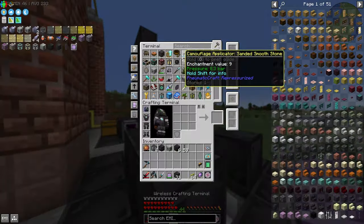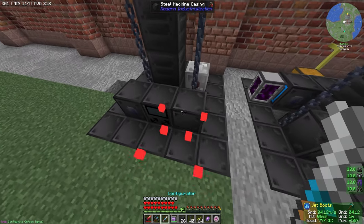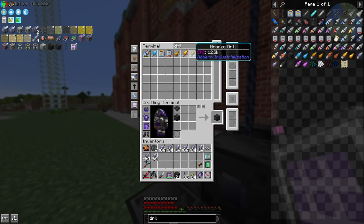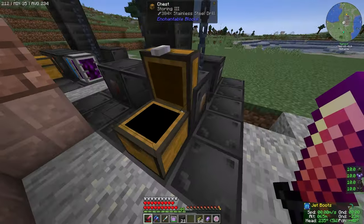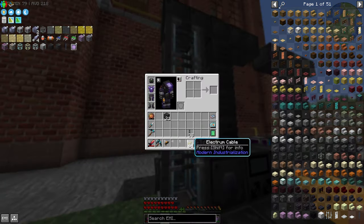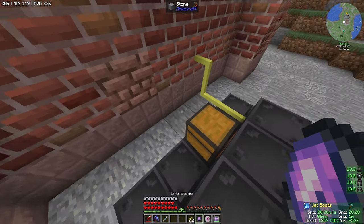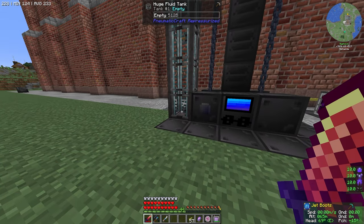We also need an item input hatch — this is why we bring the wireless terminal. So we'll do energy, fluid output, and energy right there. That should be a valid structure. It has to go down one more block. Now you're valid — perfect. So we'll grab some stainless steel drills. This should have power and it is going. So we should get our first 4,000 millibuckets — four buckets of shale oil. There we go, nice.